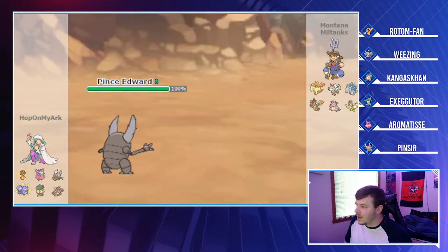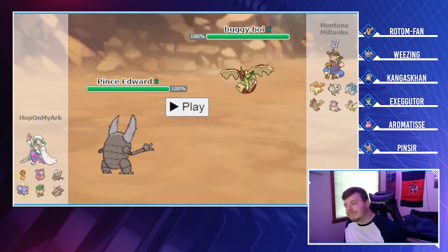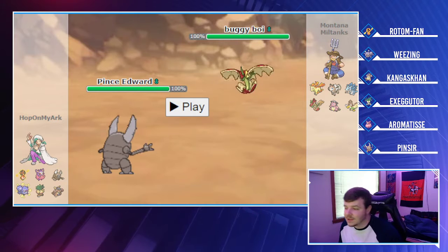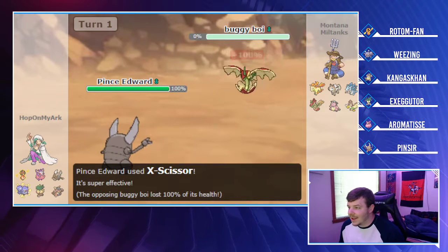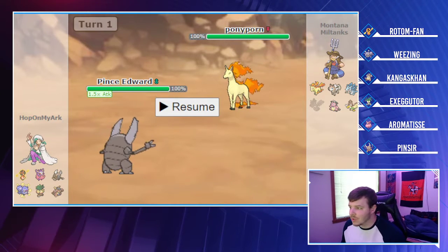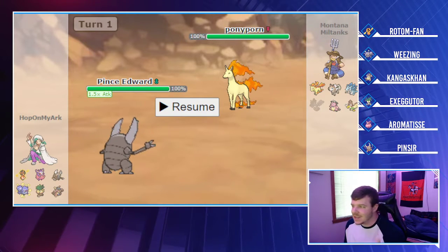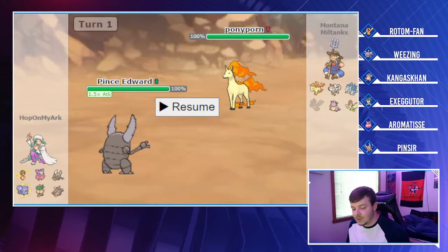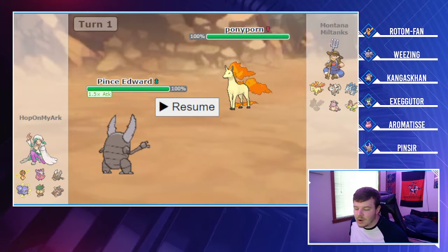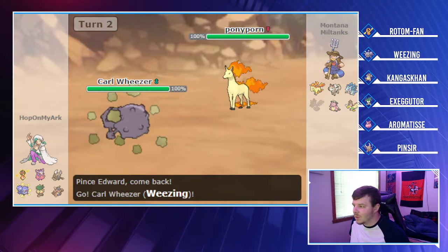I lead Pinsir and Flapple comes right out — a very favorable matchup. I decide not to overthink it: if he goes for Dragon Dance it's really bad for me, so I just click X-Scissor. Fortunately he stays in, Flapple doesn't survive, and we get a Moxie proc. Rapidash comes in next. After one Moxie boost, X-Scissor is only doing around 50-60%, so there's no reason to sacrifice Pinsir here — I switch into one of my physical walls.